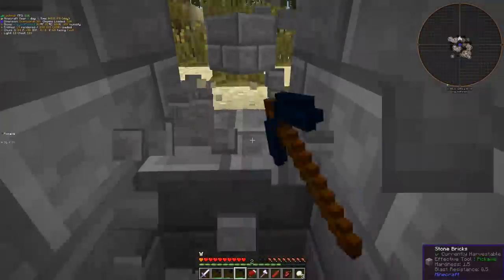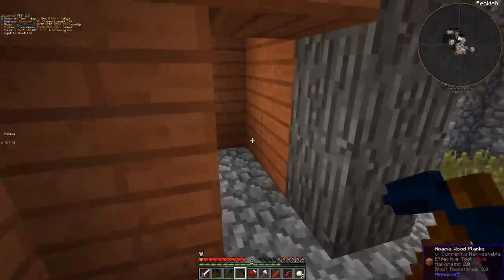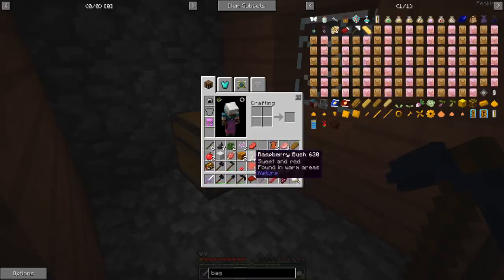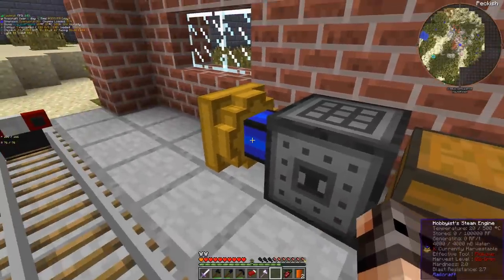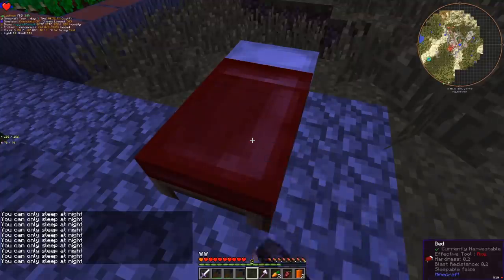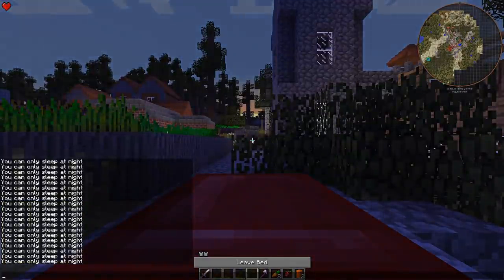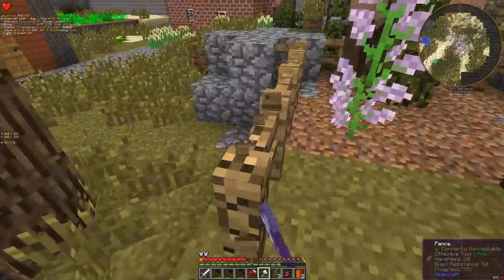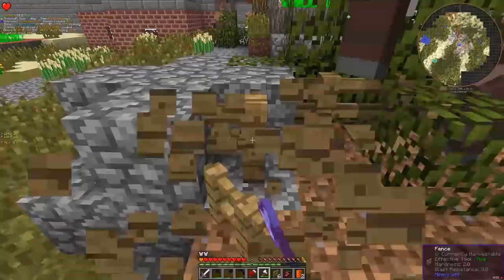The first place we're going to loot is the blacksmith: coal coke, a decent helmet, a steam engine - that's perfect. We should probably skip the night otherwise there's not going to be much left of the village. We hit the jackpot - a Tinker's hut! I cannot carry everything so we're going to carry a few fences.